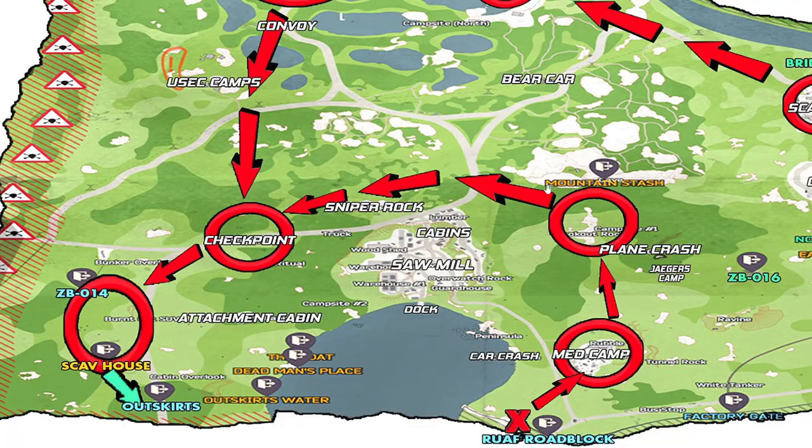As you are crossing the road towards the sniper rock, you could potentially check on the sniper scav spawn again at this point, and if he is up there you can take him out. Once at the sniper rock, there are no scavs that spawn here — it is just a landmark for you to move towards the checkpoint area, then onwards towards the ZB-14 and the scav house on your way to outskirts.